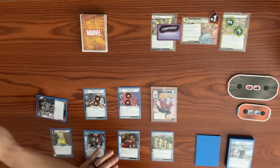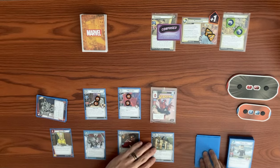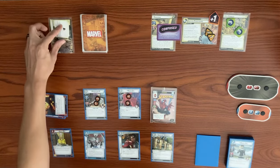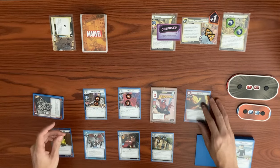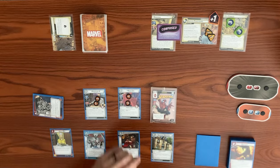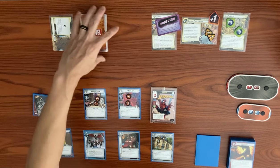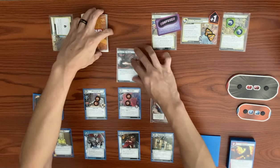Sandman's turn: he adds two to the main scheme because of the acceleration token. He attacks us — Spider-Sense triggers, so we draw a card, getting Backflip. His attack boost makes it five indirect damage total. We put all five on Peter Parker Spider-Man and play Backflip — a zero-cost event that prevents all damage from the attack. Taking no damage means we don't trigger the Surging Sands ability.